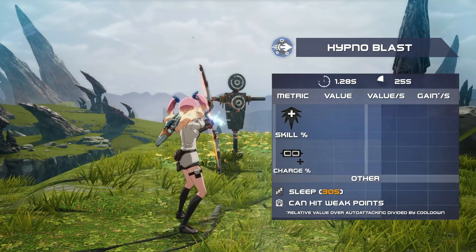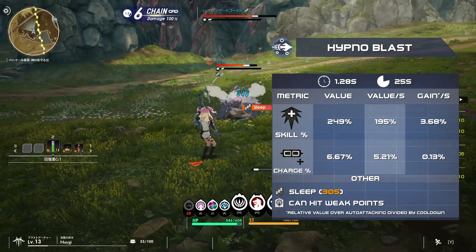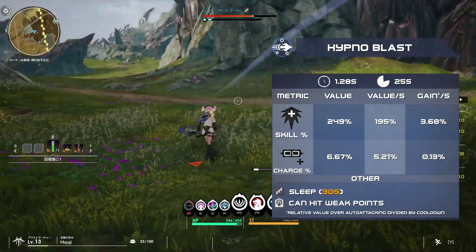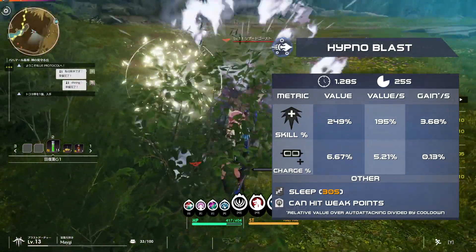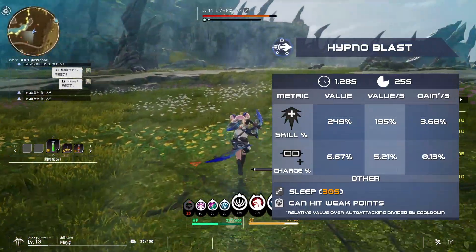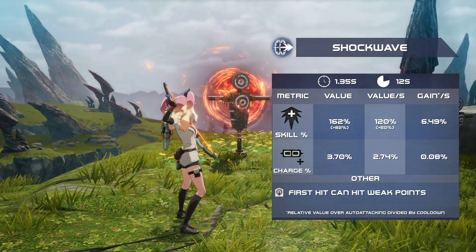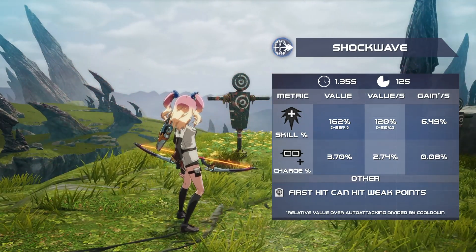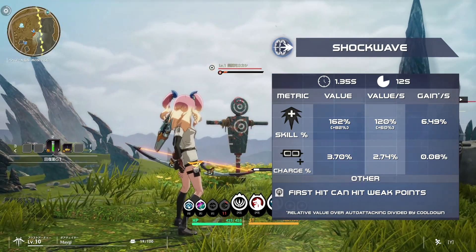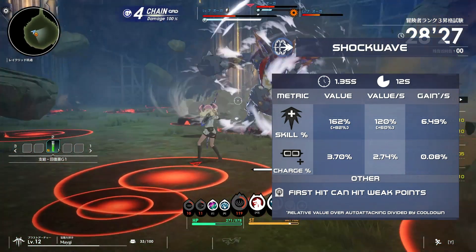Hypnoblast shoots an arrow that puts the target to sleep for 30 seconds. This can hit weak points, and it's fairly strong in terms of both damage and charge. The sleep effect can be really useful to neutralize annoying mobs in dungeons that are separated from your party's AoE. Shockwave shoots an arrow that deals a small amount of AoE damage near it. Only the initial arrow, which is around two-thirds of the damage, can hit weak points. This skill is great for single target DPS, and just average in terms of charge.